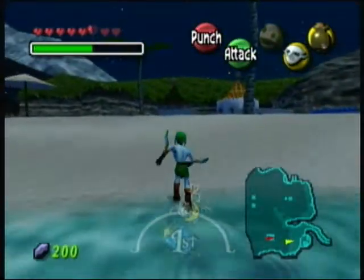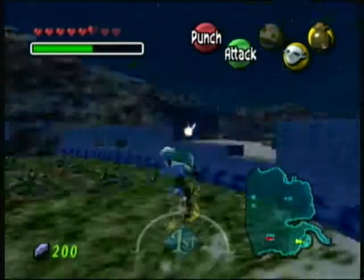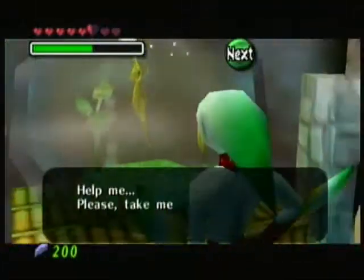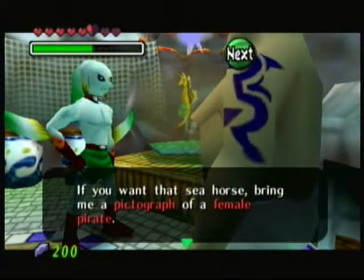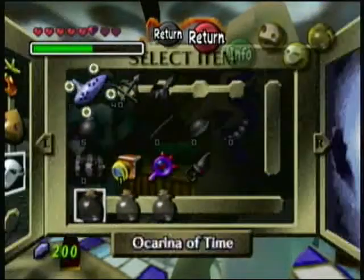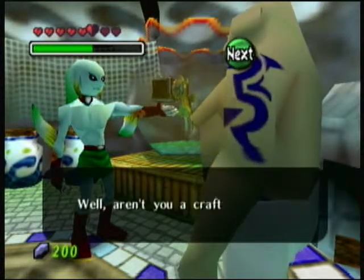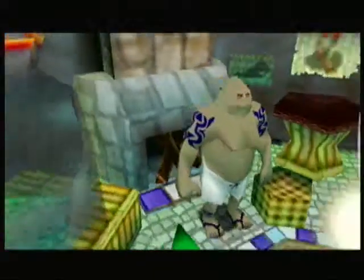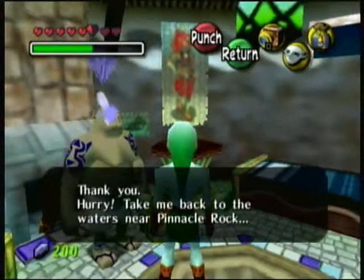To get to the next area we need to go visit this fisherman. 'Fisherman's Rare Fish Inside' — I bet he does have rare fish. Hello buddy, help me. 'Take me back to waters near Pinnacle Rock.' 'You want that seahorse? Bring a pictograph of a female pirate.' As a matter of fact, looky here — I had a picture like that! And he threw me a seahorse: 'Hurry, take it to your home at Pinnacle Rock.'